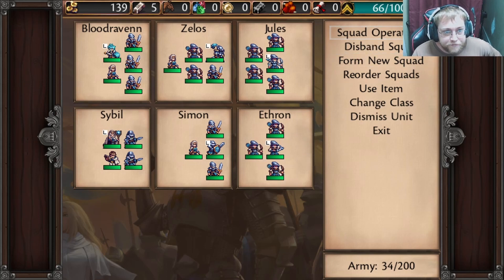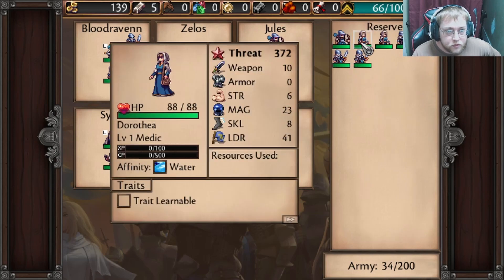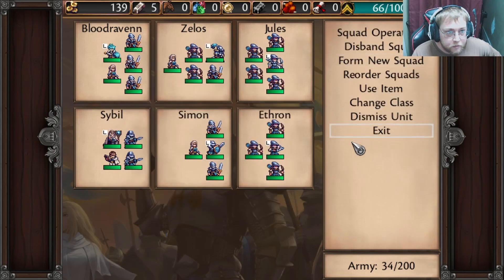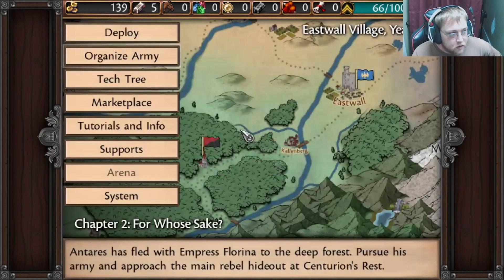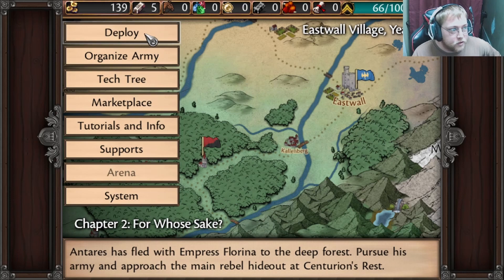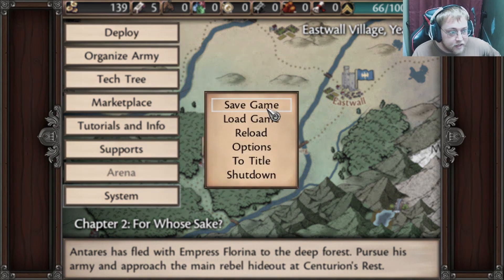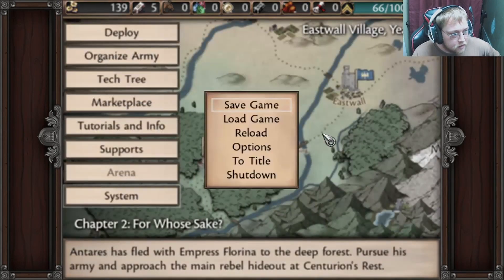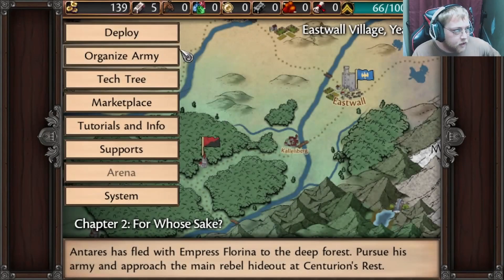These are the two new squads I made. Simon is leading a squad of soldiers and a healer, and Ethron is a crossbowman leader with his own archer group. I wanted to form another new squad, so I bought a whole bunch of people, and none of them can actually lead. Now that we've got that particular introduction out of the way, we are going to deploy — actually, I want to save what I've done just in case. Cool, and now we deploy.